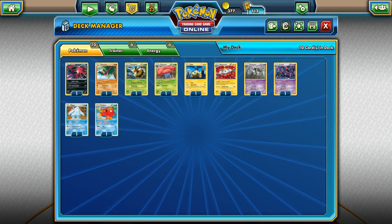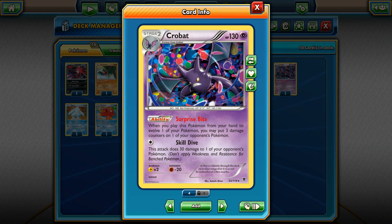At number 9 I decided to put Crobat — and that also means Golbat is fine in that position. Crobat with Surprise Bite: when you play it from your hand you can put 3 damage counters on one of your opponent's Pokemon. It's pretty good because you can remove it from play with AZ and Super Scoop Up and play it again, spreading damage around the board. With Skill Dive you can hit for 30 to one of your opponent's Pokemon, or with Muscle Band for 50 to your opponent's active Pokemon, plus resistance to Fighting, which is pretty good.